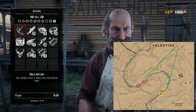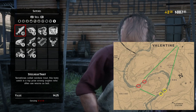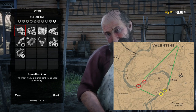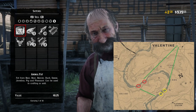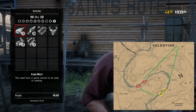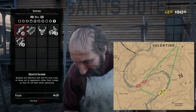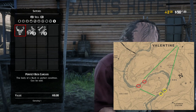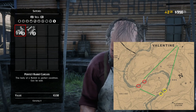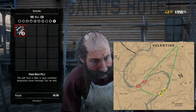We start at the Valentine Butcher and then we go until we see X. What is X? X is going to be something like a deer, a pronghorn, a buck — anything that you can skin or put on the back of your horse. You want to stop and get anything like that.